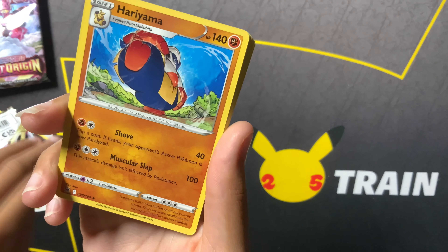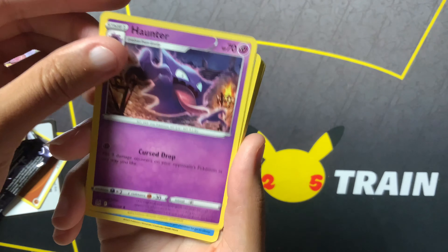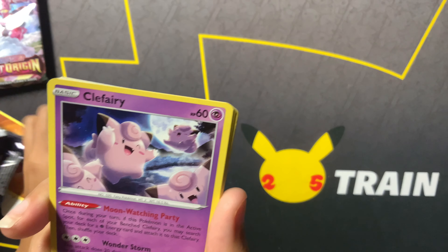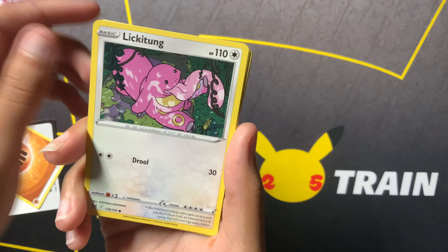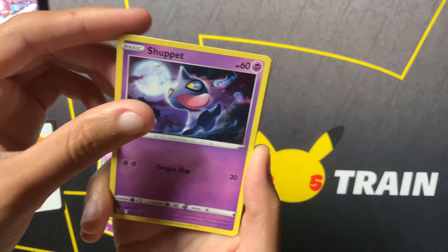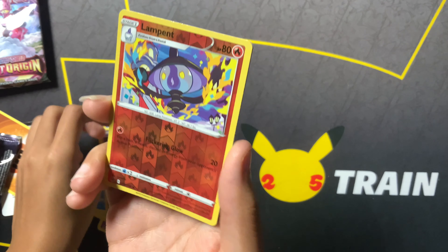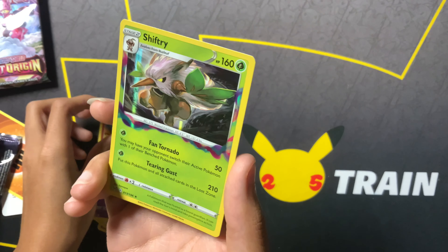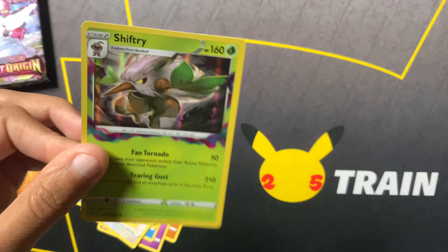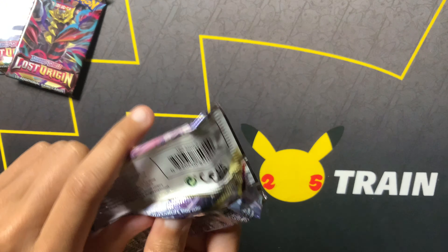Here we go — pack three. Hariyama, Haunter, Poliwhirl, Whirlipede, Clefairy, Lickitung, Horsea, Shuppet. We're going to have a Reverse Lampent, and on the end we got a Holo Shiftry — very cool with that swirl around it. After this we've got two more packs left.